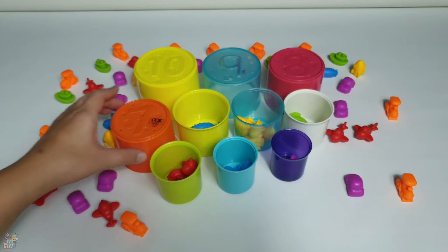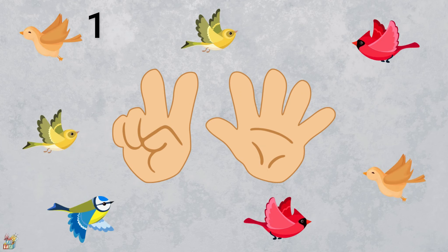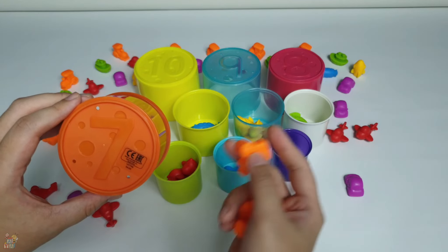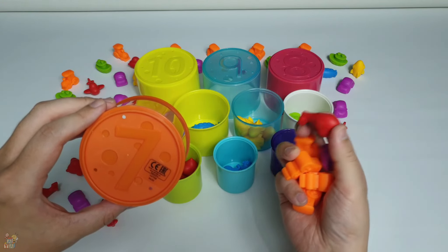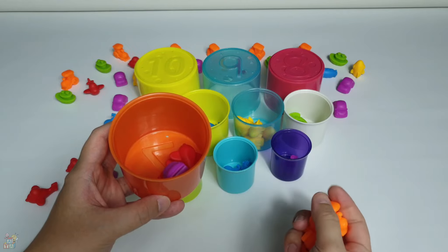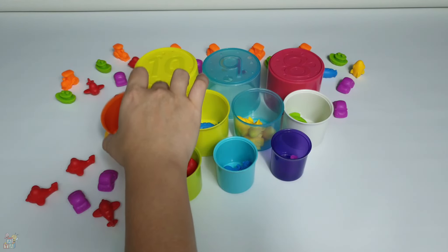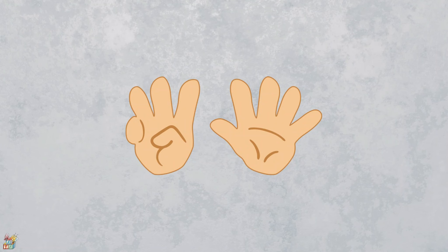What comes after number six? It's number seven! Let's see seven on a finger — seven. There are seven birds — one, two, three, four, five, six, seven. Seven birds! Now I will try this yellow train — oops, it's an orange train, I'm sorry — and one purple car, two purple cars, and two airplanes. Let's put inside — one, two, three, four, five, six, seven.